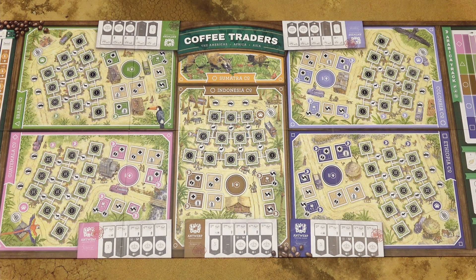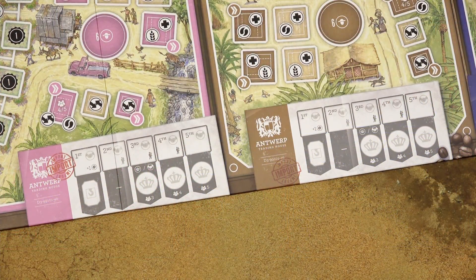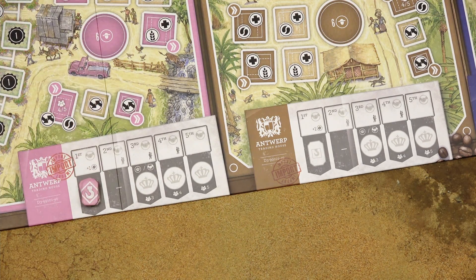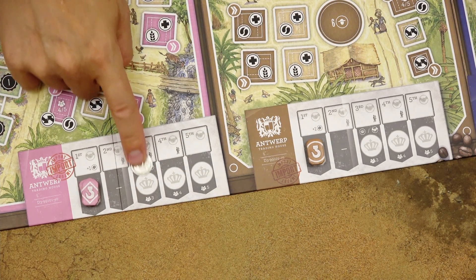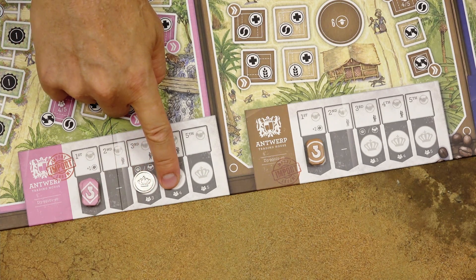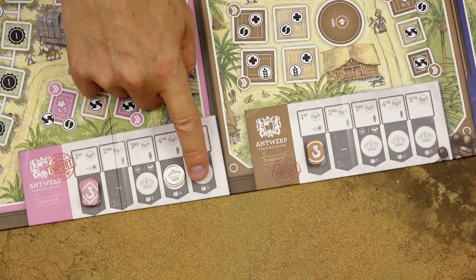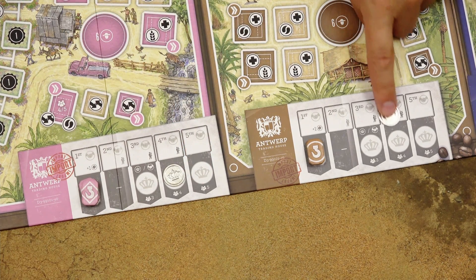To set the game up, start by placing the game board in the center of the play area. In each of these five trading houses, place three stock counters in the space based on the color of the trading house. In a three-player game, place one coin in this space; in a four-player game, place it in this space; and in a five-player game, place it in this space. We will set up the game for a four-player game.